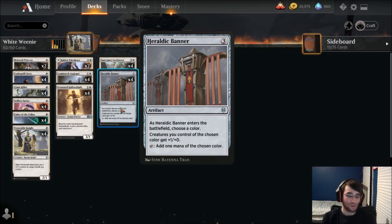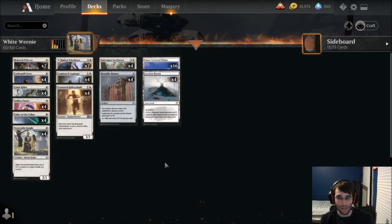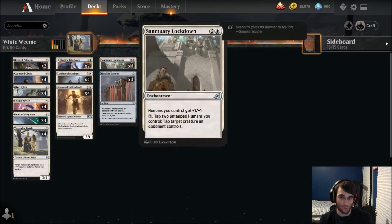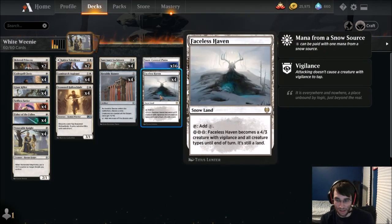To top things off, we have two cards that let us go wide. Sanctuary Lockdown gives all humans +1/+1 — I believe every single creature we just mentioned is a human except for Selfish Savior and Usher of the Fallen, so it should buff most of your team. Heraldic Banner enters and you choose white, giving creatures a +1 in power, and it can add mana — so you can potentially cast a 1-drop on the same turn it comes down. Heraldic Banner is kind of the card that ties everything together. And then we have 16 Snow-Covered Plains and Faceless Haven — a very valuable creature land with every single creature type, which means we do have an extra knight for Venerable Knight and extra humans for Sanctuary Lockdown.